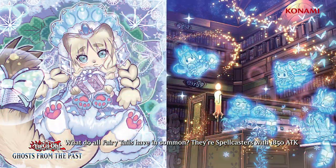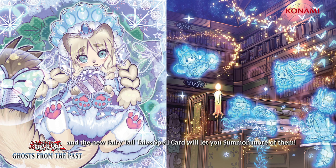What do all Fairy Tale monsters have in common? They're spellcasters with 1850 attack, and the new Fairy Tale spell card will let you summon more of them. Structure Deck Spirit Charmers has three different Fairy Tale monsters in it as well as four Familiar-Possessed monsters that are also 1850 attack spellcasters, making these new Fairy Tale cards a great complement to your structure deck.